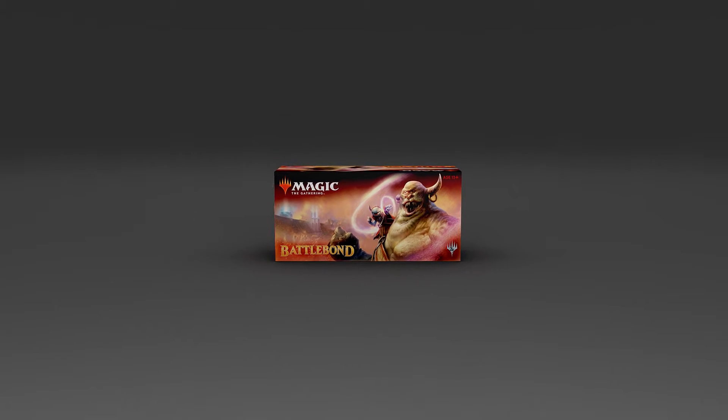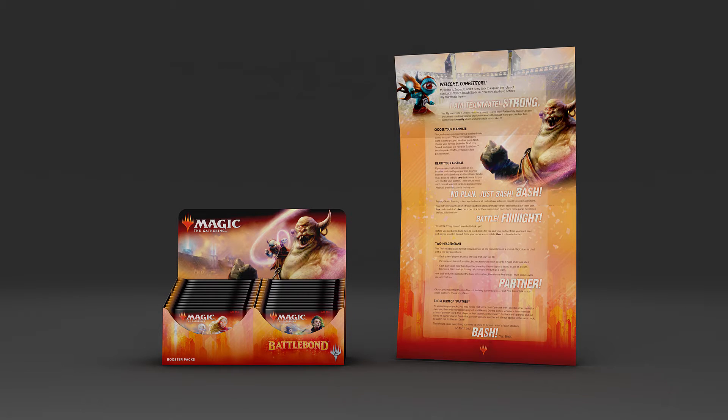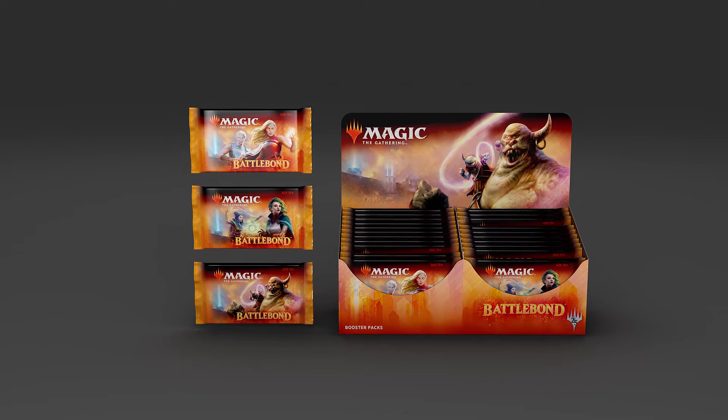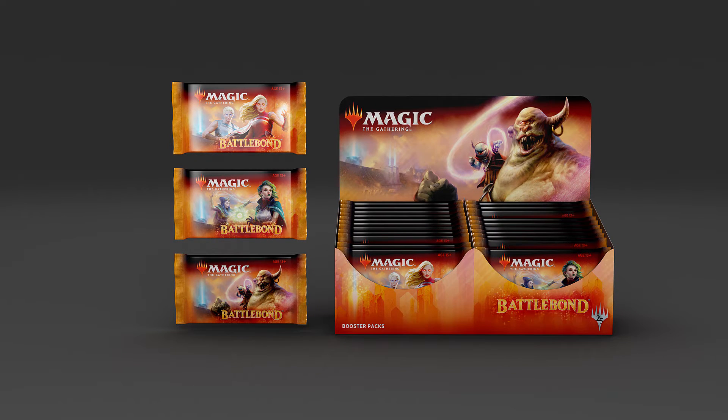Battlebond is a brand new standalone booster product designed for two-headed giant, a team-based format that's especially popular with casual players. Like a regular booster release, Battlebond comes with 15 cards in a pack and 36 packs in a box, which players will use to draft or build sealed decks with a friend.